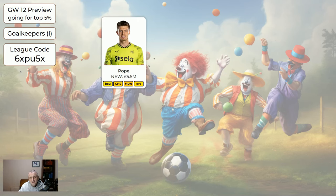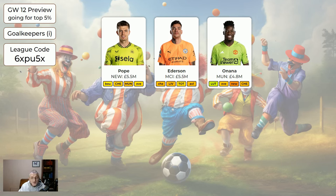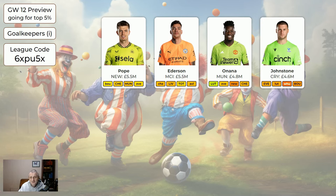For the goalkeepers going forward: Pope at £5.5m is solid — if you've got the money he's a very good keeper. Ederson is the same price but I'd rather have Pope. Onana is particularly nice this game week — home to Luton — and Man United may have started to turn a corner. I wouldn't be buying Onana in on a wildcard, but if you've got him you can be comfortable. Johnston for Palace seems to be a good keeper; no one's got more clean sheets than Palace this season and he's worth having if wildcarding.